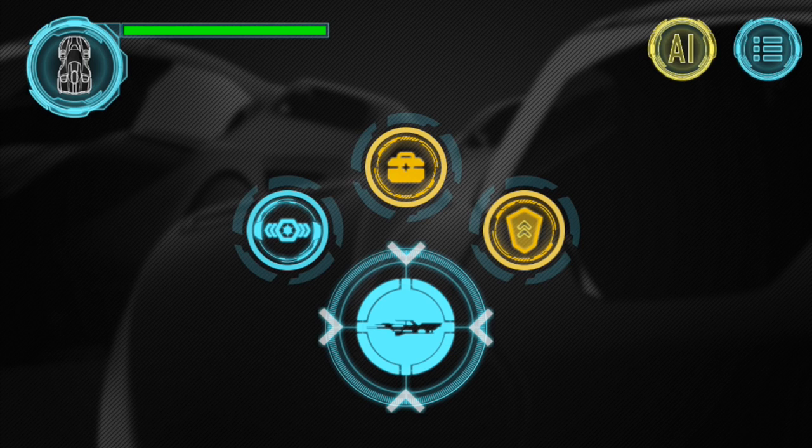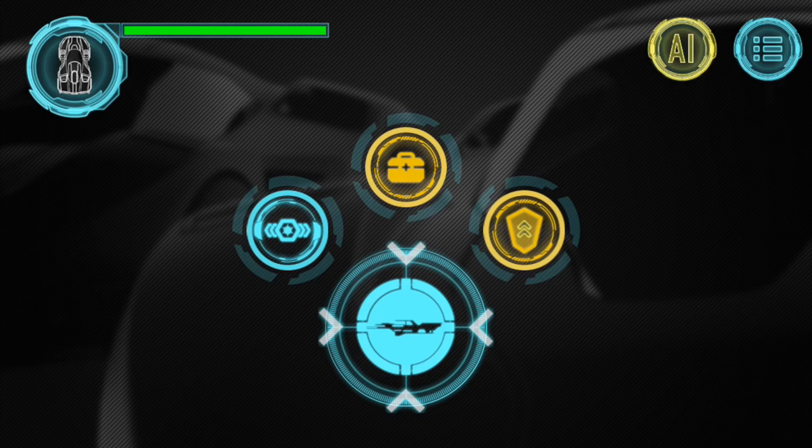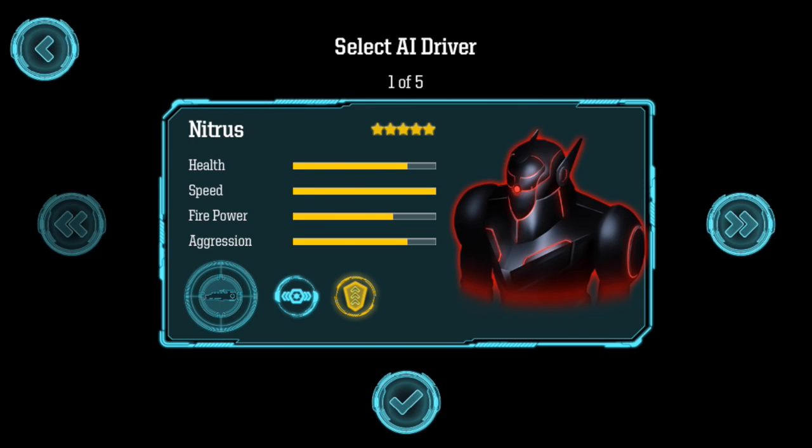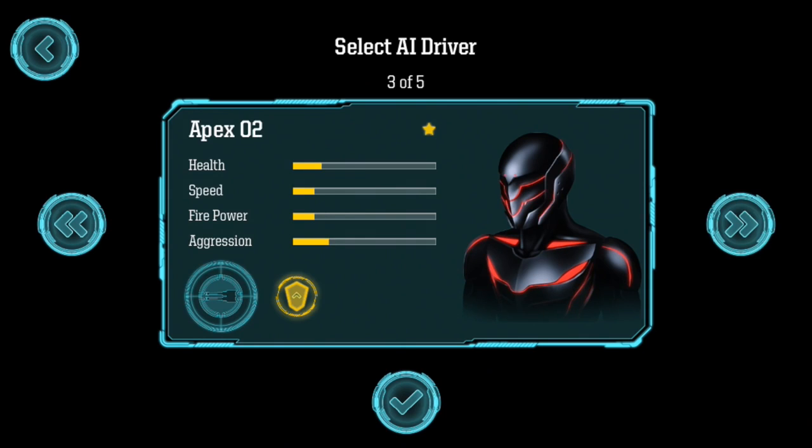Now that I'm set up, it's time to add an opponent. First, we'll talk about adding an AI. To do so, tap the AI button and select the car that you see on the screen. Here, you can toggle through AI characters of varying difficulty levels.